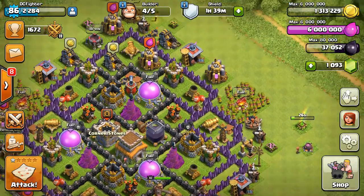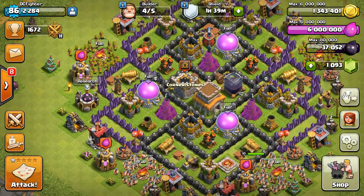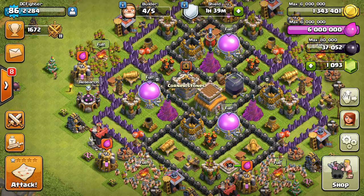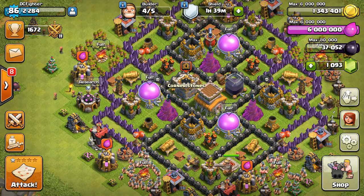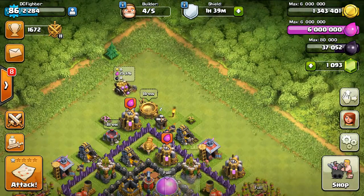I'm gonna be really close to maxed for Town Hall 8. Literally all I need is to upgrade the Valkyrie and I'll be maxed out for my lab, and then my walls — that's it, that's all I need. Then I'll be maxed out, which is pretty awesome.